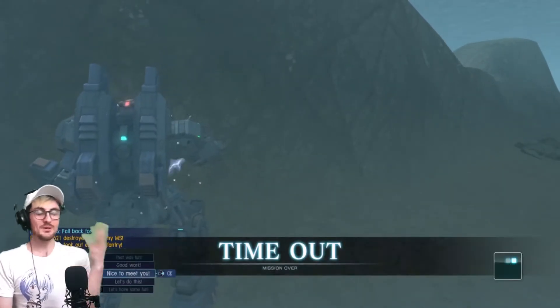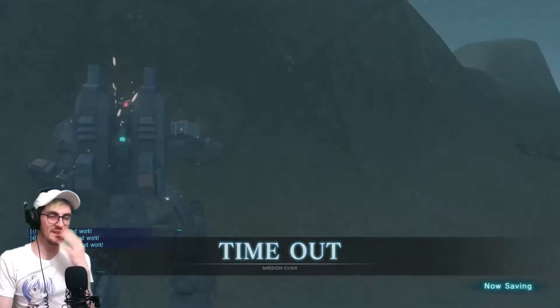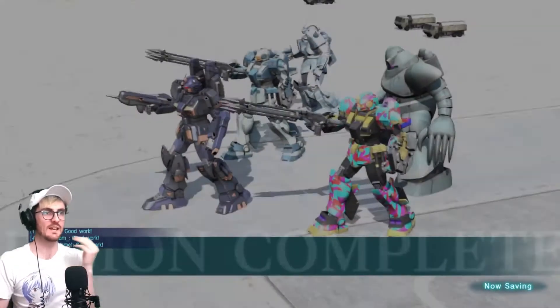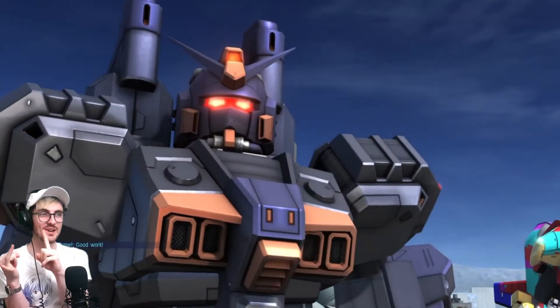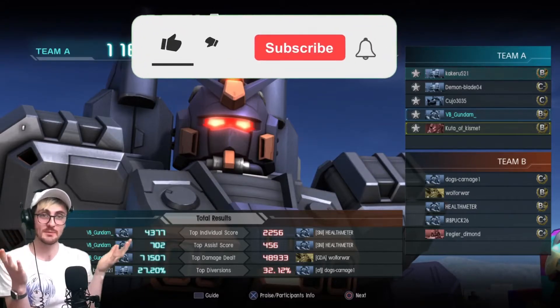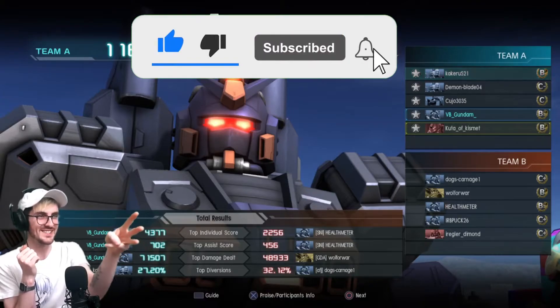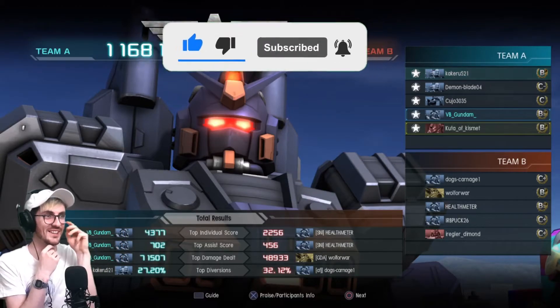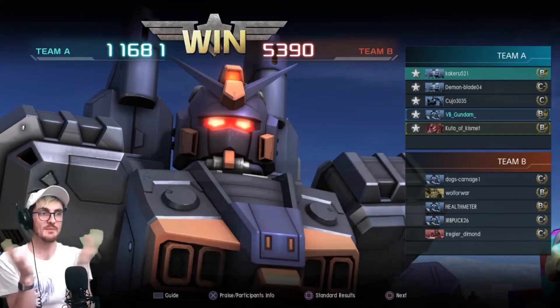I made it. So that was one of my first rounds in the new Military Port map — I think it's Military Port. It's super fun to play in. I would suggest using a transforming suit or an aquatic suit. I got top individual score, top assist score, top damage dealt, and I beat my rival. There are 3 Gundam Marines on the other team, we've got 2 Aqua GMs, my Gundam Marine, and I think the raid is another aquatic suit. I come in first — 5 kills and 2 deaths. Not bad.